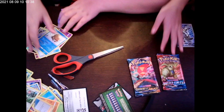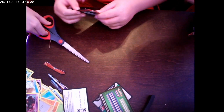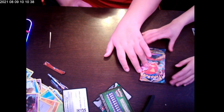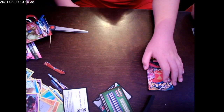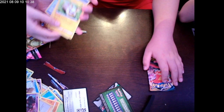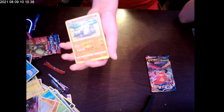Okay, that was a good Sun and Moon pack! Now for the Darkness Ablaze, then the Battle Styles, then the last Darkness Ablaze. Can I do this one? Sure. You get to do the last Darkness Ablaze since this is your pack. Okay — there we go, that one's kind of hard to pull out. First pack — Yamper, first up. And then tongue. Ooh, Remoraid! Rapid Strike, I think.